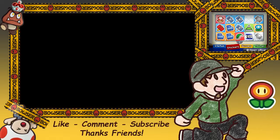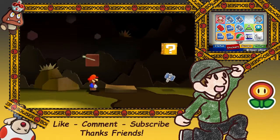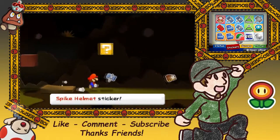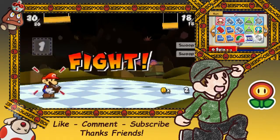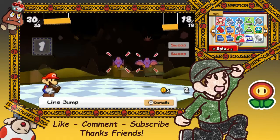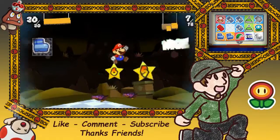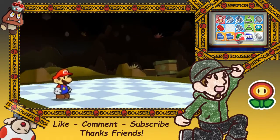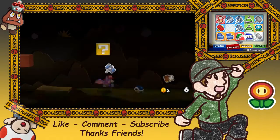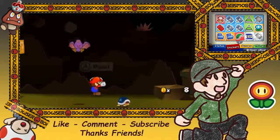Let's go ahead and get this spiky helmet. Kill this — oh, into combat real quick. Let's do line jump; line jump should be good enough. Yep, it is. Man, I only have three coins — oh no, I got six. I need to probably work on getting some coins.